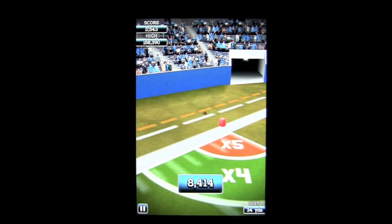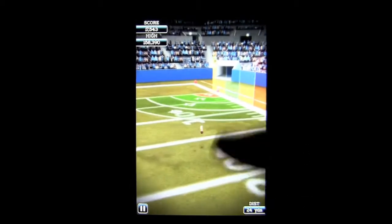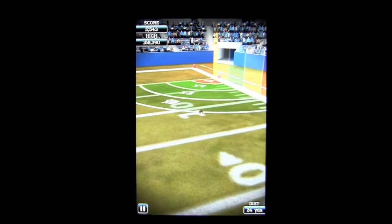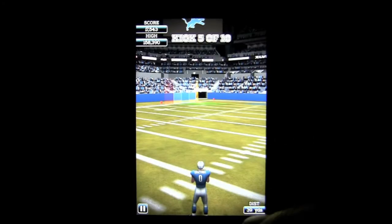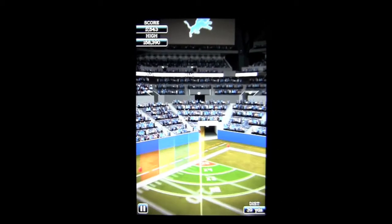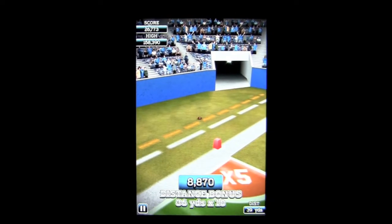You don't just want the base 8,000 points — you want the multiplier because that's how you're going to set the high score. But if you kick too weak, it doesn't do anything. It just kind of muffles, and while it might be good in the pros, it's not good enough in this game. So you're trying to walk the edge and get that multiplier.